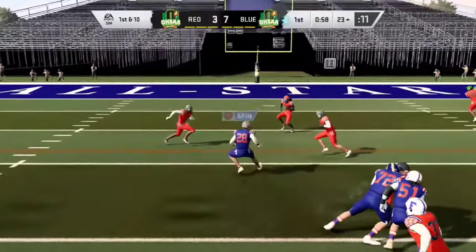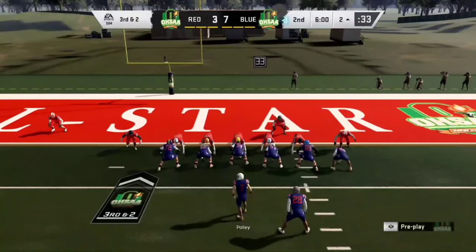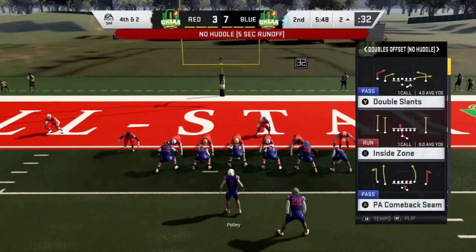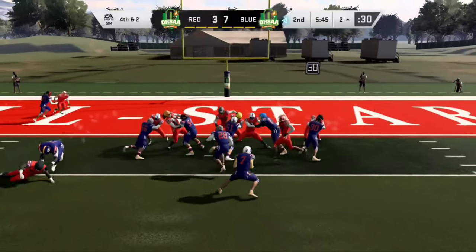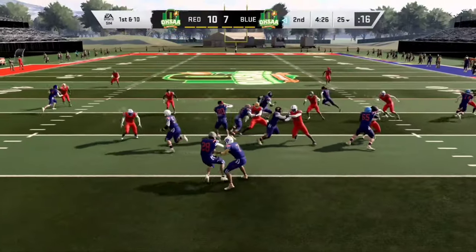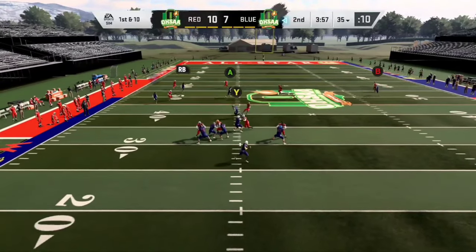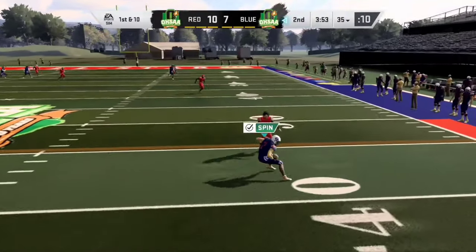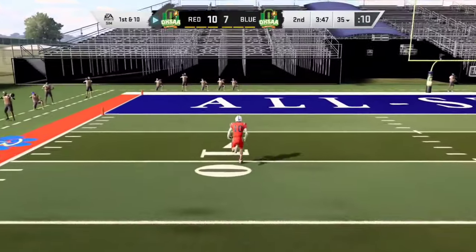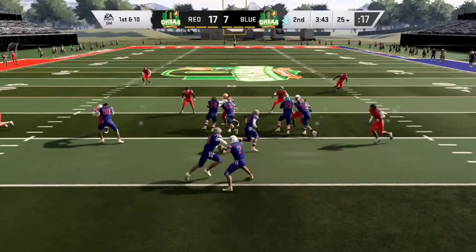First and ten, nice handoff — Corey with the move and a vicious stiff arm. First and goal. Third and two, smash mouth football, but we do not get it. It's an all-star game so we go for it on fourth — and he is denied back-to-back plays. They take the lead right there. Halfback counter, good running room. Corey cuts it up, one cut and go. The quarterback's got a little wheels but he coughs it up — scoop and score. Just like that we are down 17 to 7.